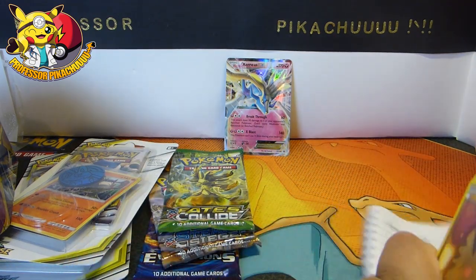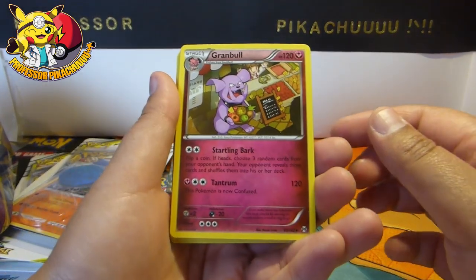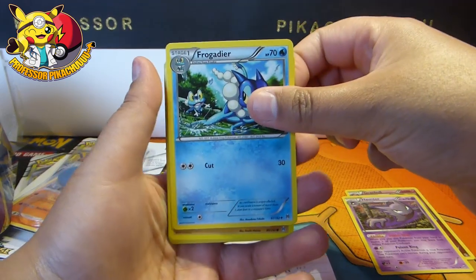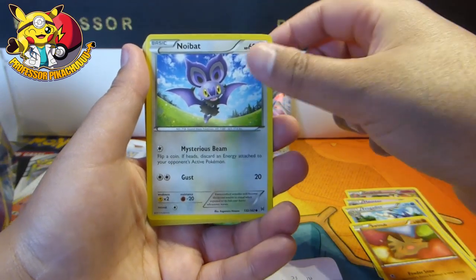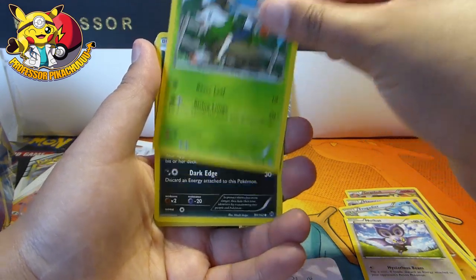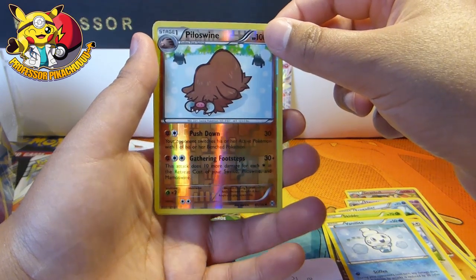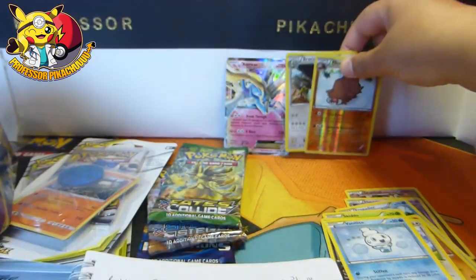Just got my little book ready so I can sort through this. Code for you all — 3 from the back. So to start off with we have a Granbull, Haunter, Frogadier — I really like this artwork, it's really cute. Noibat. I'm just admiring the artwork as well — that is so cute. Piloswine. And a Braviary — is that how you pronounce it? I think I need these two so I'll put them at the back.